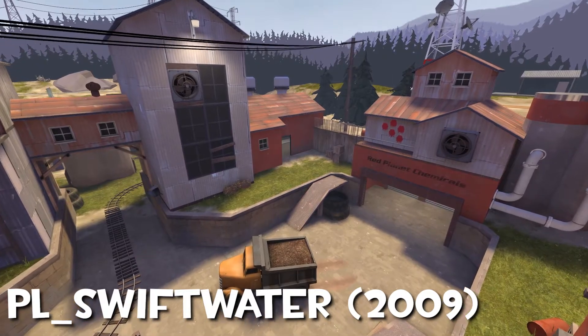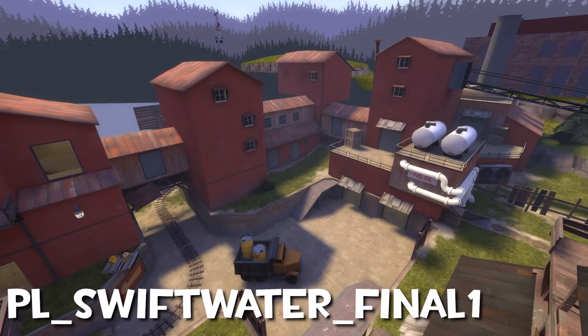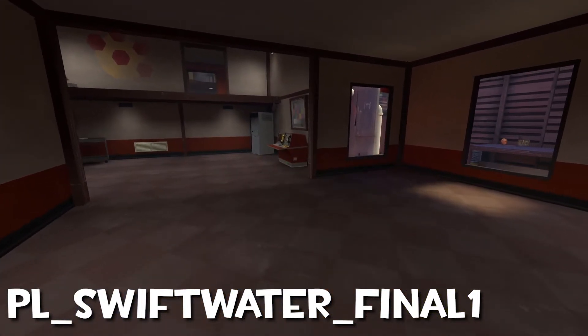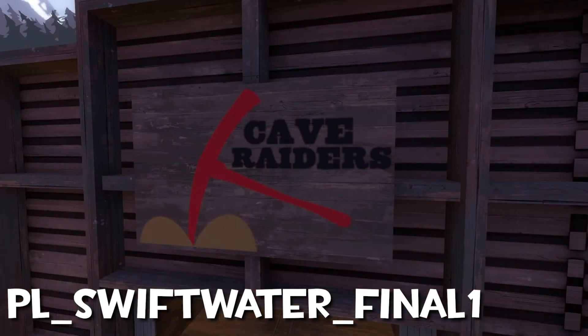In early versions of Swiftwater, there were packages of Anthrax hidden around the map. These were removed from the version that was finally put in game. I'm not sure why. If I were to take a guess, it may have been seen in poor taste. Then again, apparently a pickaxe going into a butt crack is perfectly fine, so who knows?